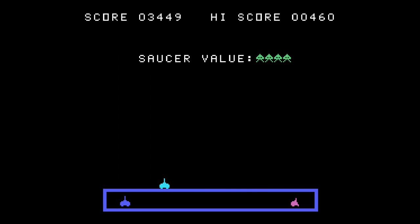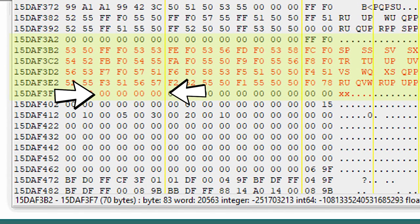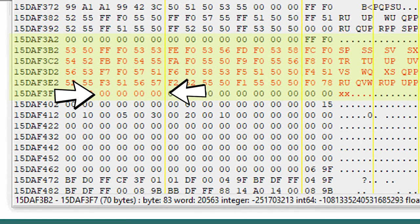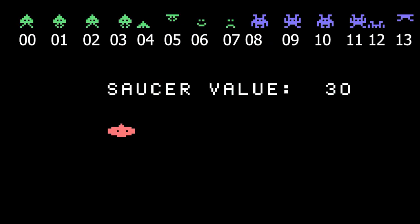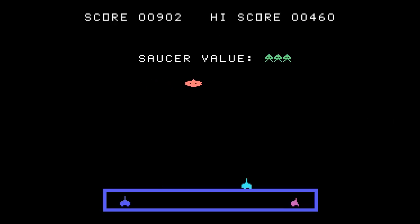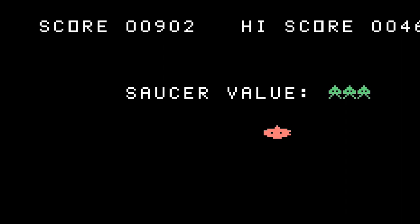That next section of memory was all zeros. It never was supposed to go to the next value in memory for a saucer value, but that section was all zeros. They've done character graphics, and the zero value is the first alien. And to prove that point, I changed a few of these saucer values to be all zeros and all ones — zero, then one, then two. So you can see as I'm hitting it, it's just cycling through character graphics, and the point values match whatever number was in memory.